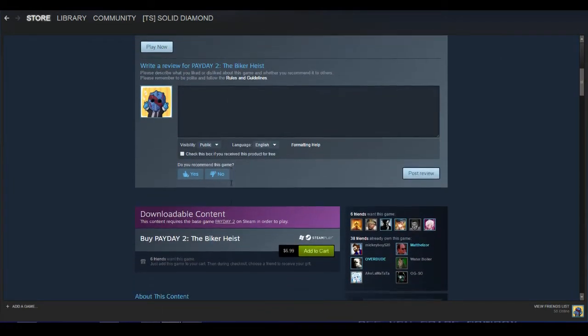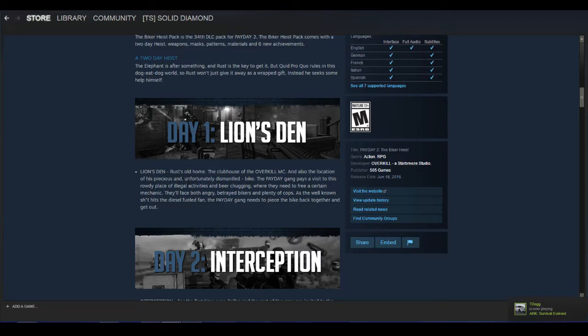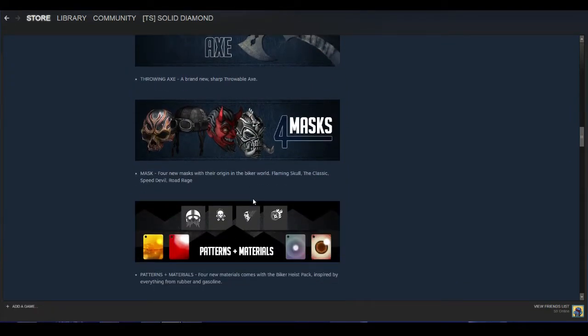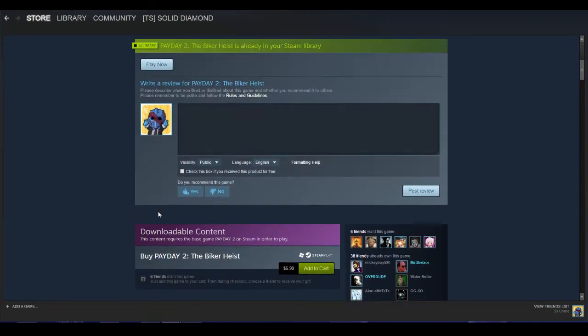We've got the Biker Heist right here — it's an Elephant Heist and a two-day heist. The first day is the Lion's Den, where you go into a biker club to save Rust's biker guy and get his bike. Then you got to go rob a train. I don't know exactly how those two connect, but it's there. New SMG — it's alright but loses ammo very quickly, though the damage is alright. New throwable, nothing to really rave about. New masks, new achievements, new Sanviclin tracks. The heists are pretty fun — I really do like the train one.